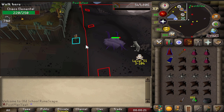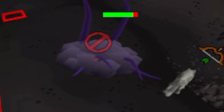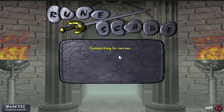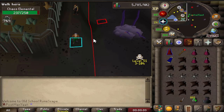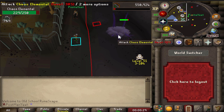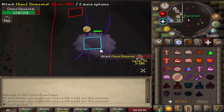Either someone hit it on the way or we can't cast Bind on it. The only information I've found on this: some people saying that if you take a hit from the Chaos Elemental — if no one's done any damage to it and you take a hit from it — it's going to count as your kill. So I really don't want to, but maybe the Chaos Elemental has to do damage first.